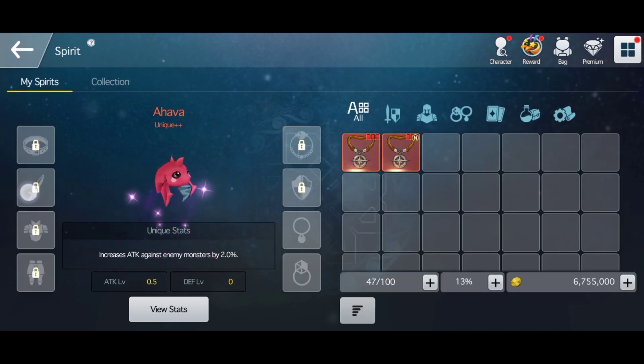You can see there are black sections for weapon, armor, pants, and shield. You need to increase the rarity of your spirit in order to unlock these sections. When you hit unique plus plus, you can unlock the ring section.